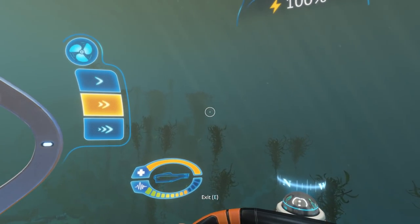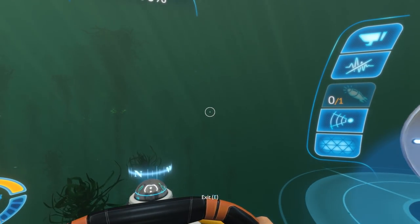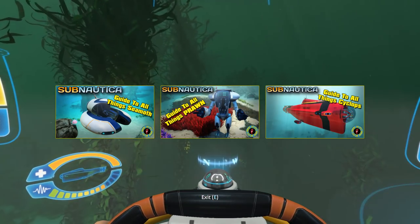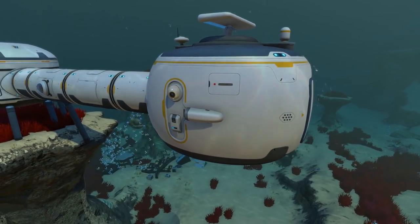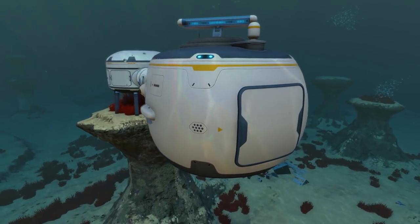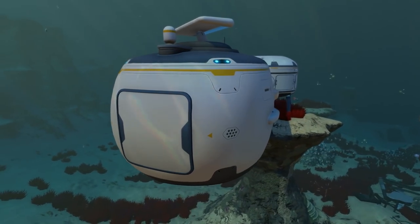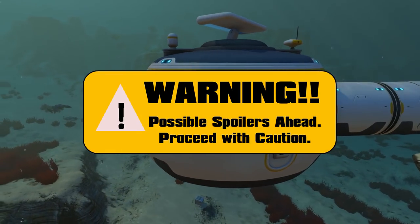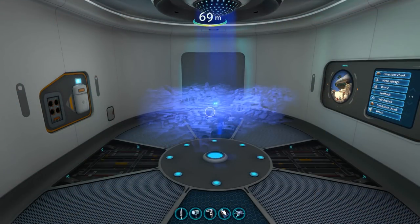Welcome everyone to my fourth and final video in this Subnautica tip series. In my previous videos we looked at our vehicles — the Seamoth, Prawn Suit, and Cyclops — all three have upgrades you can build and use to enhance them. But we still have one more component in the game that features the same upgrade mechanic. That's right, today we are taking a good look at the scanner room. Warning: there may be some spoilers in this, so feel free to check out some of my other Subnautica content if you're wanting to avoid any spoilers.